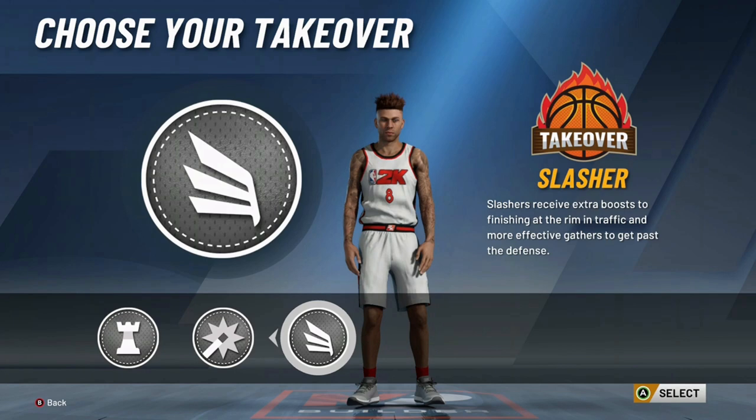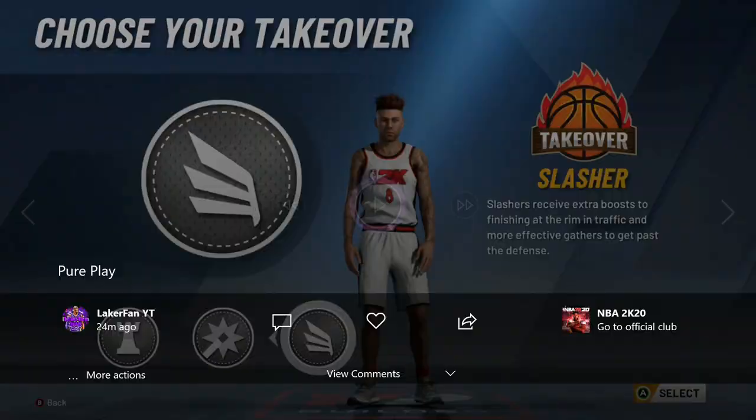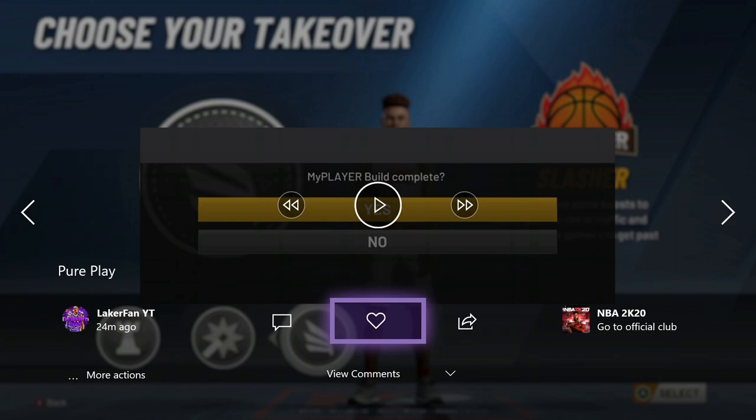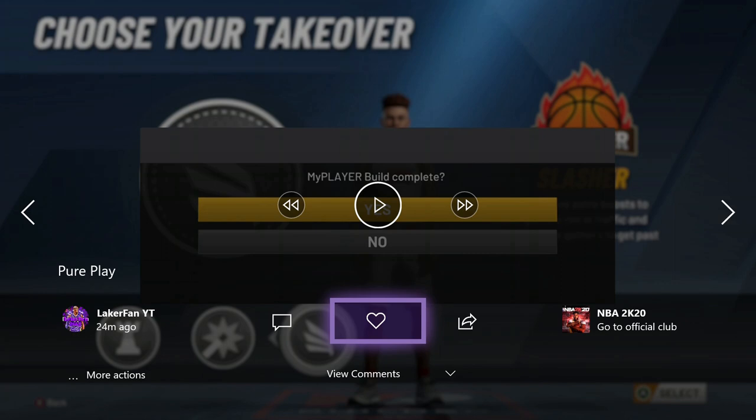With the pure play, when you get your player fully maxed out at 99.9 overall, you're going to have 85 driving dunk. You can indeed get the contact dunk package — you can even get them at 99 overall with 84 driving dunk. If you're looking long term, I'd say Slash takeover. In general, Slash takeover is the best in the game, in my opinion.